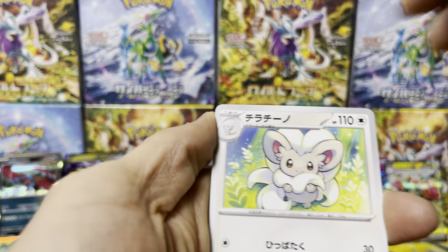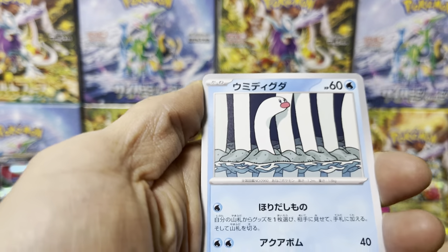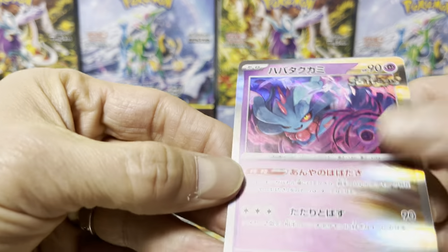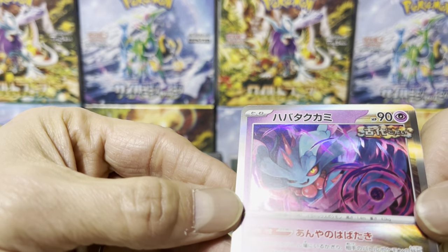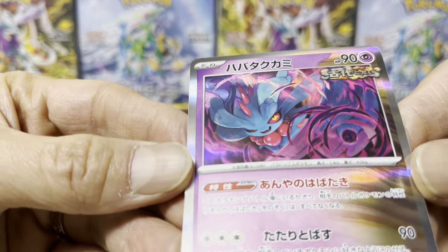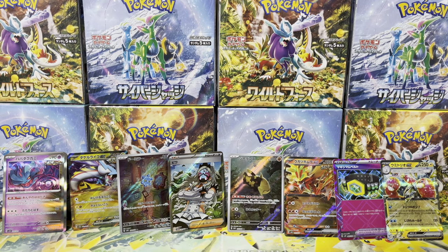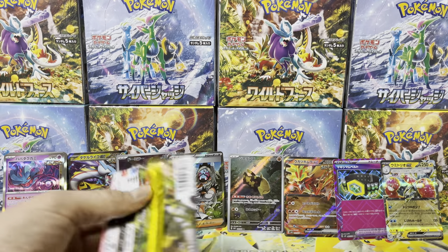Cinccino the chinchilla — seen that. Seen that already. This looks like Misdreavus but it's not — it's Fluttermane! Fluttermane, that's a new Pokemon. What a name — Fluttermane! That's what it says.